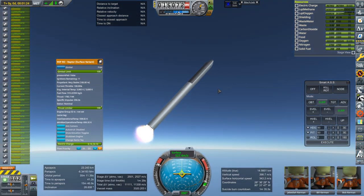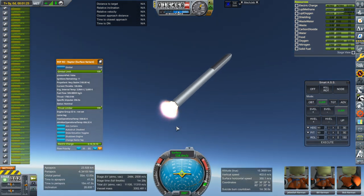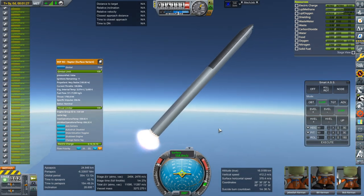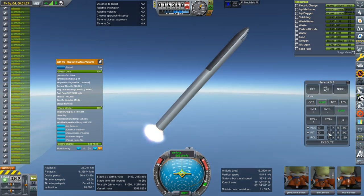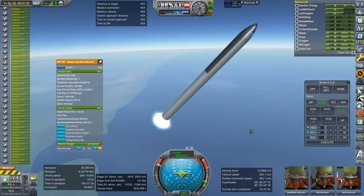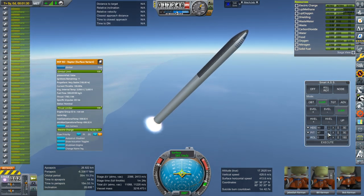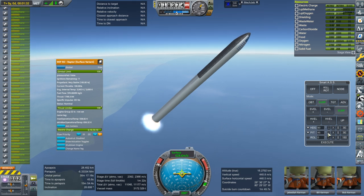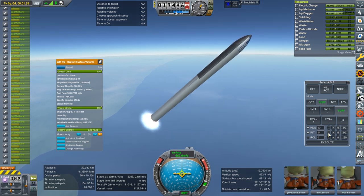If you use the real engines by default with the RO configuration, they should be way overpowered for this, which is fine — you can just throttle down. The problem is when I tried to put them on, they seem to have liquid fuel oxidizer configurations, because in the RO configuration they didn't edit the engine module, so I had to add that in. But that might be just for RO in 1.6.1 — it might already be fixed in more recent versions of Realism Overhaul.